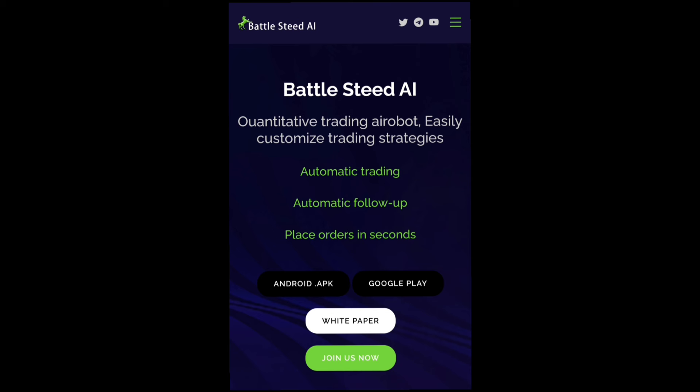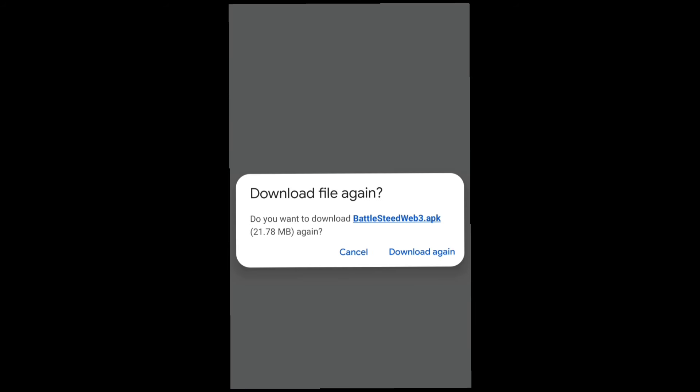So right here from my home page, this is where you can get the application or download the Android APK by clicking on the link. This is the app white paper, and you can also get the application from the Google Play Store — it's already launched there. You need the application to run this app and get your money.